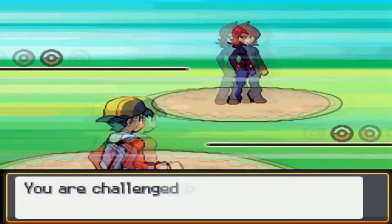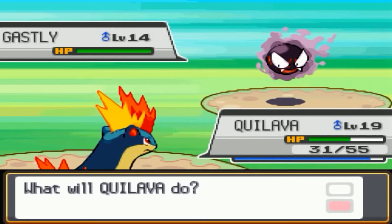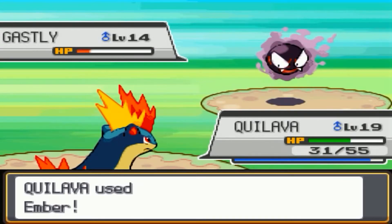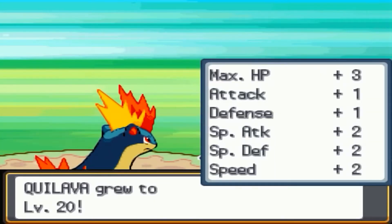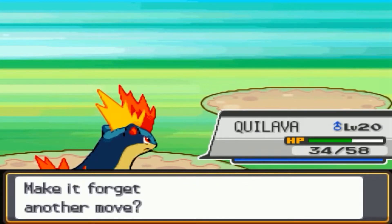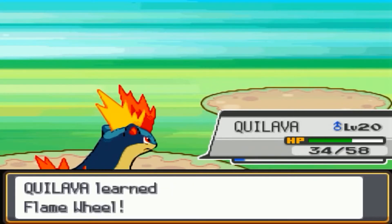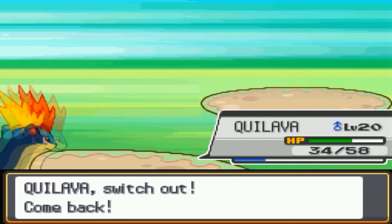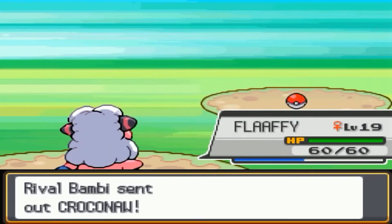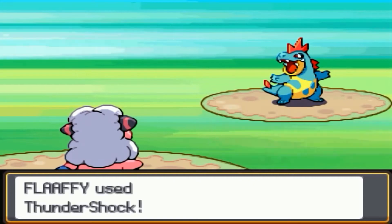Turns out we're battling Silver (I was saving it for episode 7 but he got too close). He has three Pokemon: Gastly, his starter, and Zubat — not Magnemite like I initially said, sorry about that. His starter is Croconaw, since he chose Totodile. Quilava just learned Flame Wheel, which replaces Smokescreen — Flame Wheel is a powerful physical move. Flaffy can make quick work of Croconaw since it's only level 18.